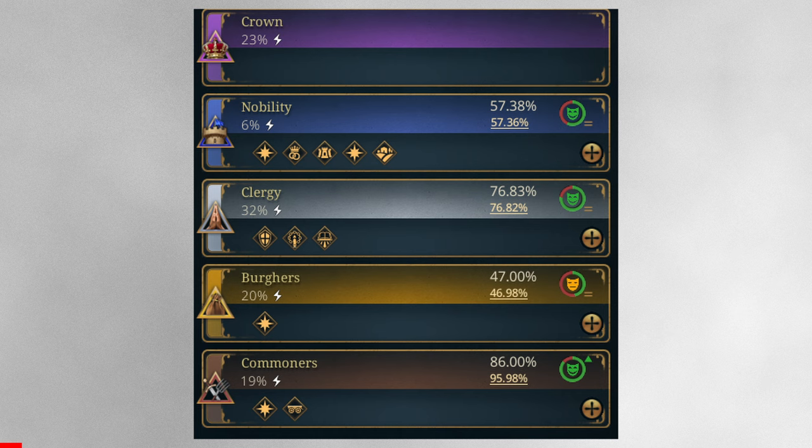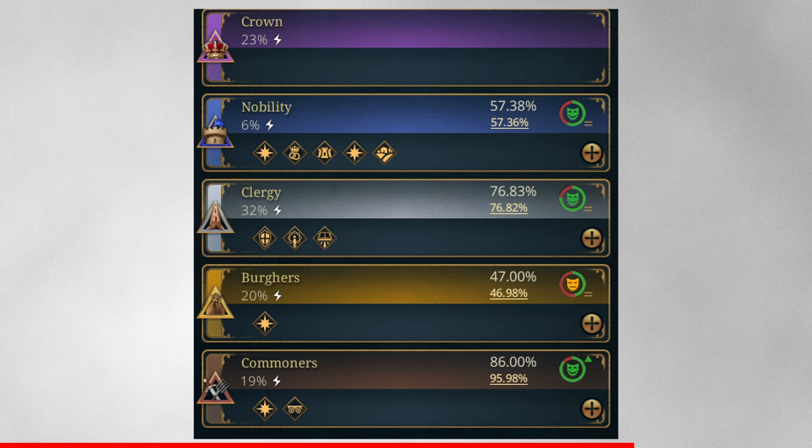We can see the nobility has 6% power and five different privileges — I can see some stuff about fortifications, land ownership, and possibly marriages. They are mostly modifiers. They're currently at 57.38% satisfaction trending toward 57.36% — a relatively happy face — whereas the burgers are not all too happy. The plus button on the bottom right of each estate I assume is there to add more privileges. This entire interface is not too far from EU4.